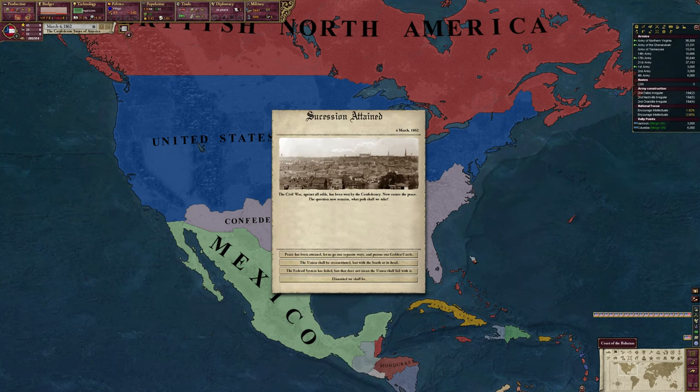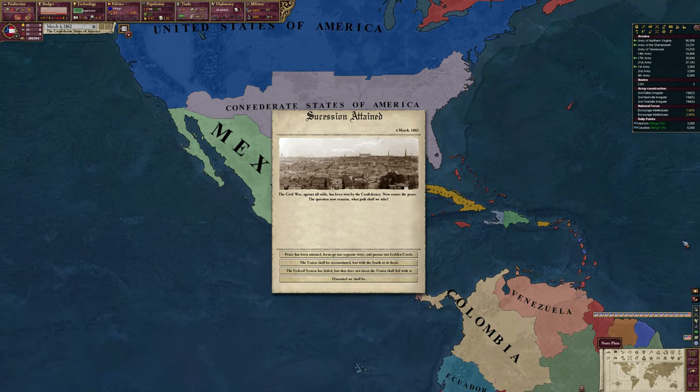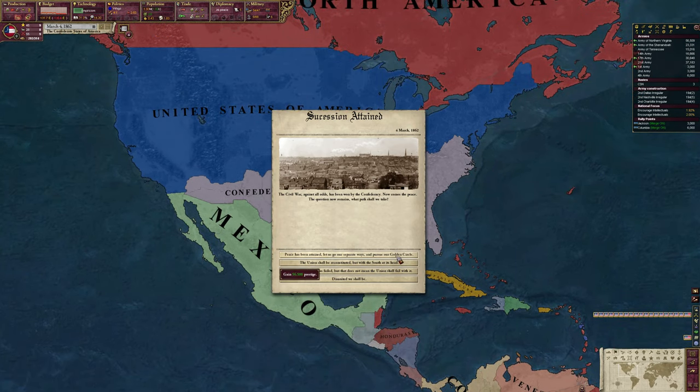Last episode I explained each of these peace options briefly. The first is basically the normal event - you win the war, gain a ton of prestige, and can go into Mexico or do whatever you want as a normal playthrough. You can even build a wall on the US-Confederate border.